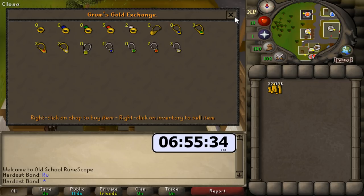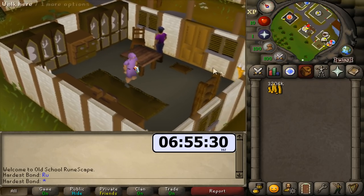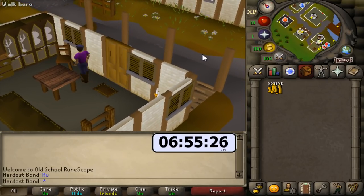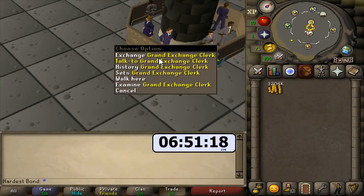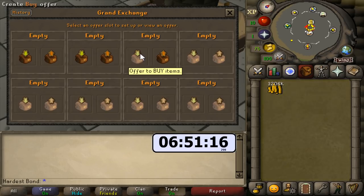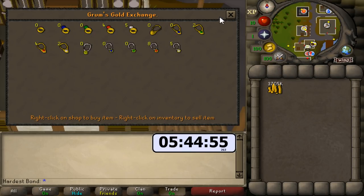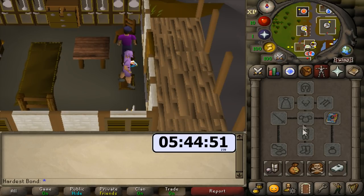We're at the 17-hour mark. After we spend this 3.2 mil, we should have the bond. That is the last world hop — 3.7 mil. We kind of did overkill there; we actually didn't need to get that much.